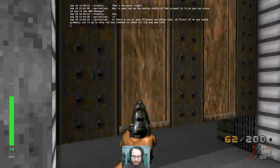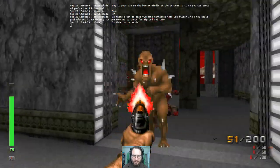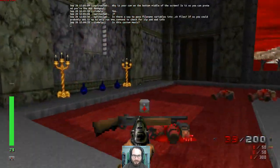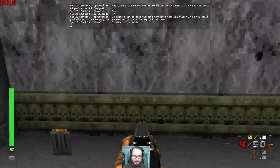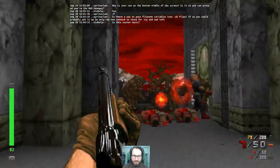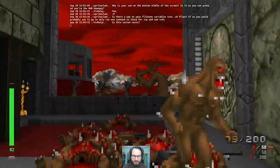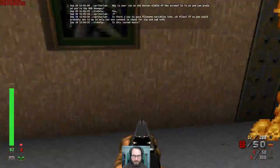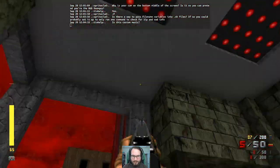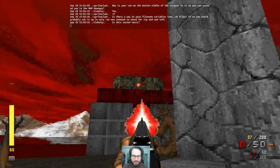I really dig this architecture. We definitely did not get a 1994 map this time. This is totally custom music and I don't recognize the tune — it almost sounds like it could be a classical piece. It's vaguely like Ravel's Bolero, which just goes on and on, but I'm not sure. There's a nice use of windows here — you're always getting a view back outside even when you're inside. I dig that.